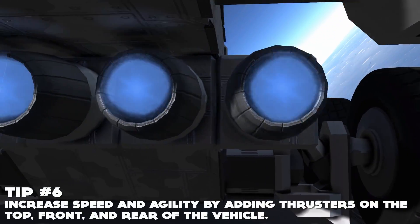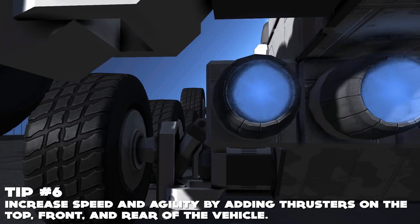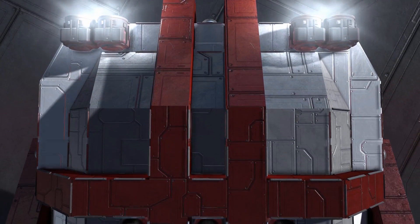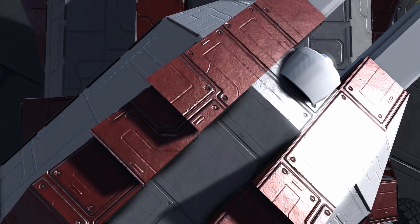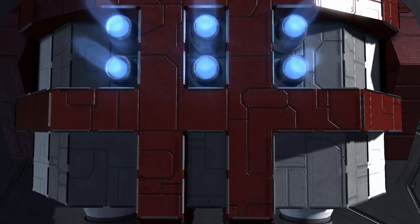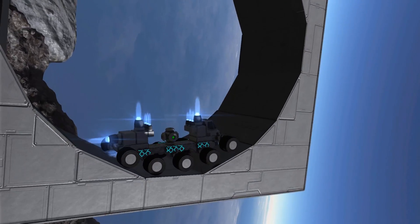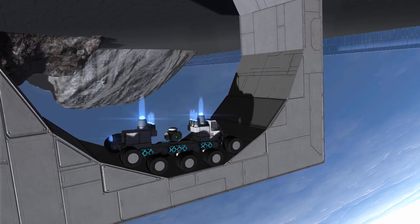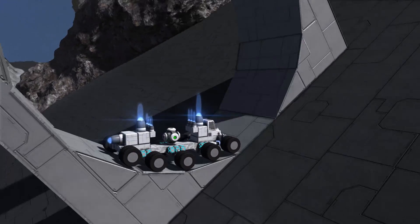Tip number 6: if you've gone a little bit overboard with the heavy armor and your ship is extremely slow, you can increase the speed by adding small thrusters to the rear and front of the ship. If you attach a few thrusters to the top and set their thrust override to maximum, your ship can scale cliffsides and even go upside down. We don't really know what to expect on planets, though this tip can come in handy if you encounter a deep canyon or even a large cliffside. And also, it's just freaking awesome.